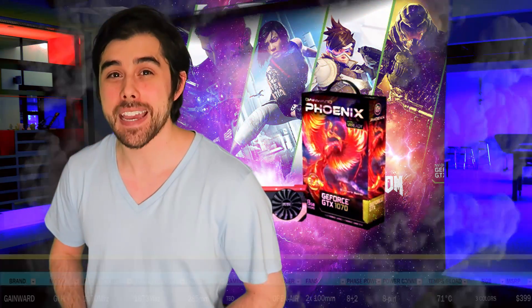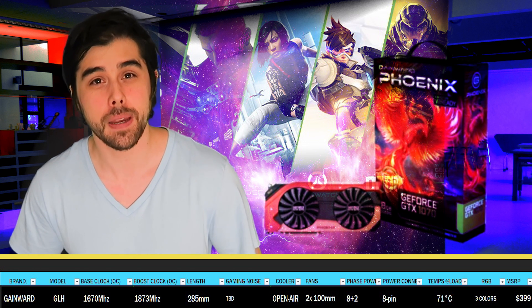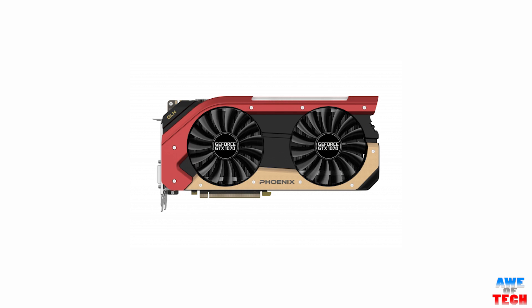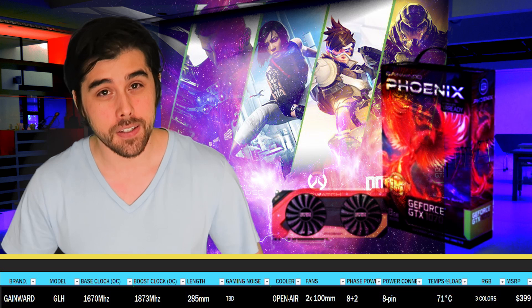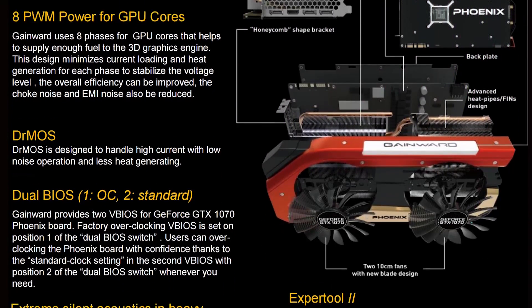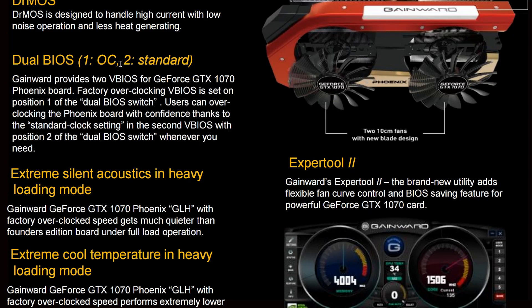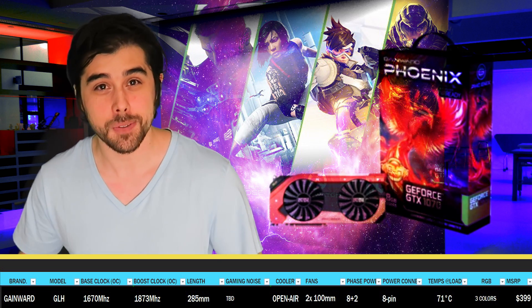Up next, from Gainward, we have a Phoenix rising from the ashes — the Goals Like Hell Edition with an MSRP of $399. With a base clock of 1670 MHz and a boost of 1873 MHz, its dimensions are 285mm in length, 133mm in height, and 48mm thick making it a 2.5 slot card that still fits in your ATX case. It has two well-designed 100mm fans and comes with dual VBIOS with a dual BIOS switch to overclock with confidence.